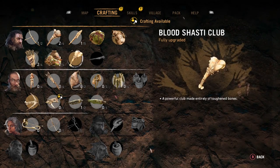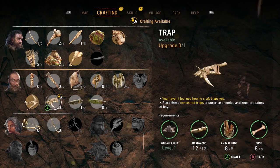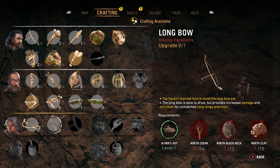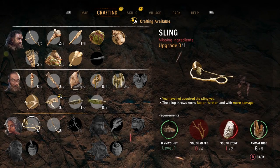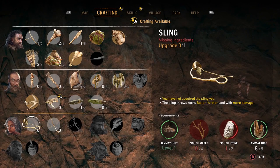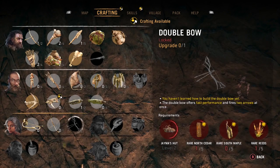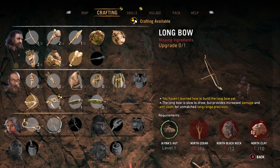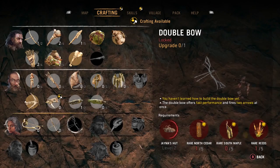How do I do that? Apparently you can do the traps — we can upgrade the traps? A longbow. Okay, I need some north black rock, some north clay. I need a lot of stuff for that, that sort of sucks. Oh, got a sling. I need so much materials, look at that. A double bow — come off it. I want that so bad, it's so cool.